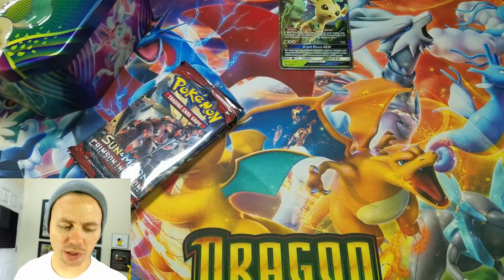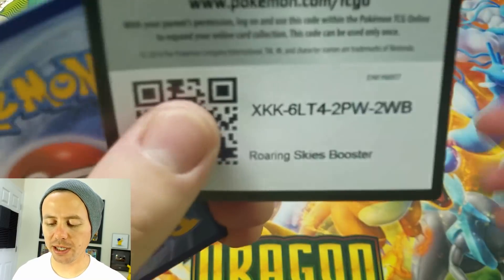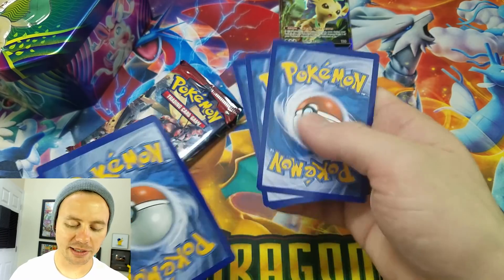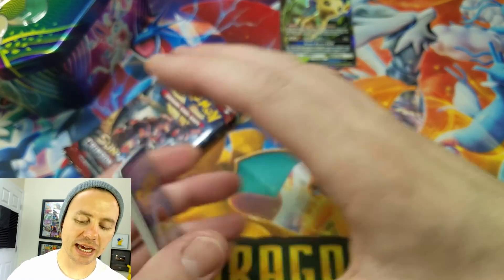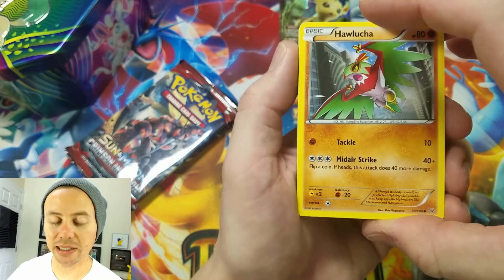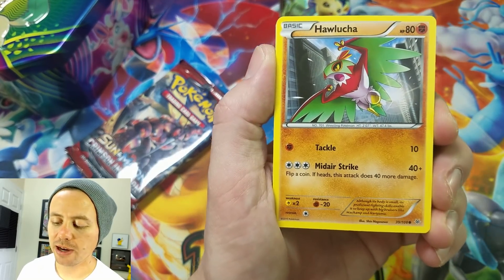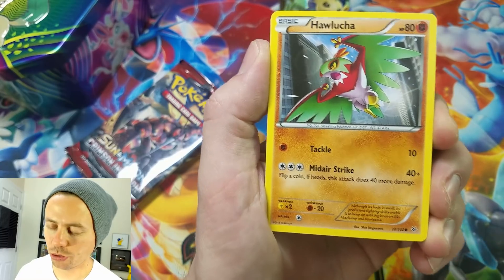I totally dig them. I really like Celestial Storm. Here is a Roaring Skies code card. Celestial Storm is just a really good set. Crimson Invasion - I do like Crimson Invasion. I know it's not one of the most sought-after sets, but Roaring Skies, you can't go wrong with Roaring Skies either.